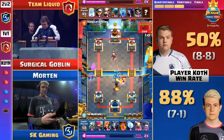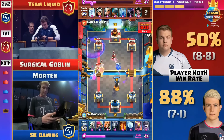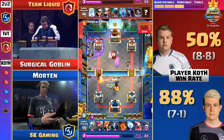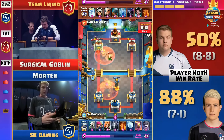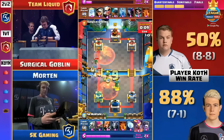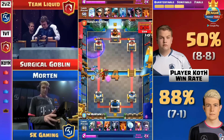Morten might be able to take this — this is absolutely wild! Graveyard down, and now Surgical Goblin going high with the Royal Ghost and Bandit trying to defend against Graveyard. Skeletons trying to get to the Tower, Poison is down, but we have Morten in the lead. If he gets the Snowball down and Surge zaps, he still wins. Inferno Tower high — Magic Archer gets a shot, Magic Archer gets another shot.